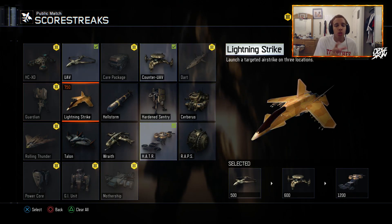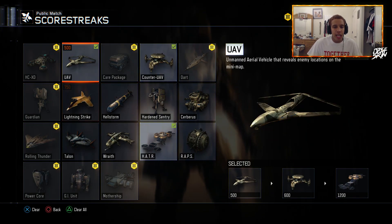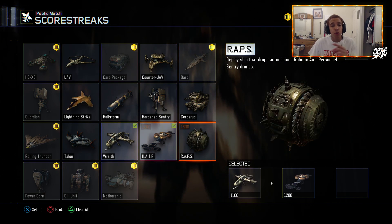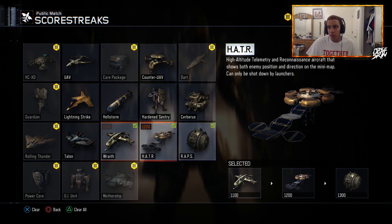My score streak setup I like using is the UAV, Counter UAV, and the Hatr. And then I like to run the Wraith and the War Machine. Those are the 6 killstreaks I love to run. Everything else is pretty terrible. Those are just the main ones I use when I want to get a Nuclear or a live comp.